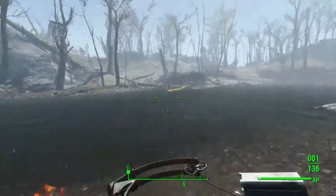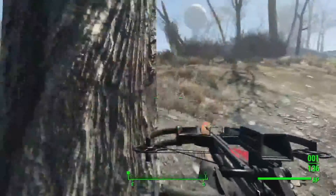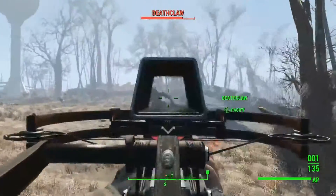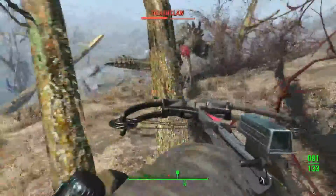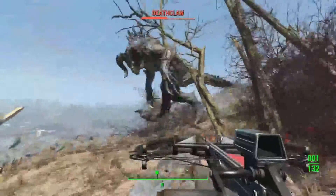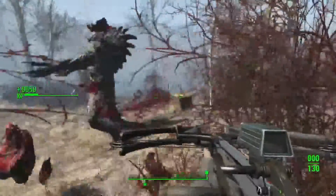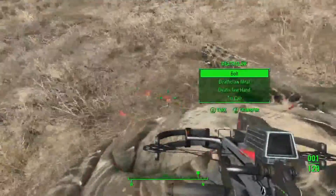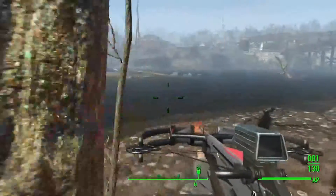There's another one around here somewhere - let's go hunting to find him. He ran off, so we're hunting for this deathclaw. Not a lot of damage at range, but up close it's pretty good. There's a lot of damage up close - deathclaws have quite a bit of HP compared to standard guns. There goes his head! You can obviously pick up your bolts after the fight, which is great for conserving ammo - like Daryl from The Walking Dead.